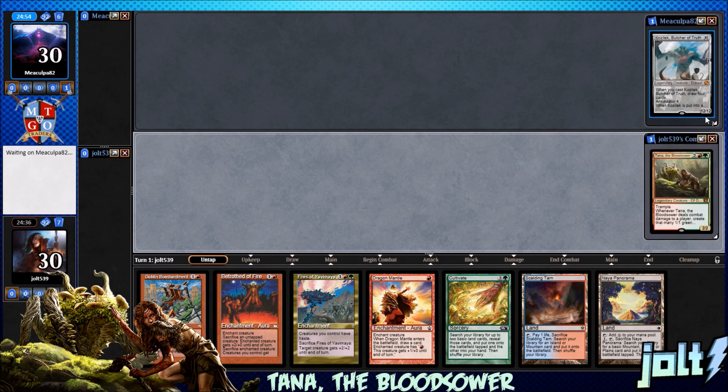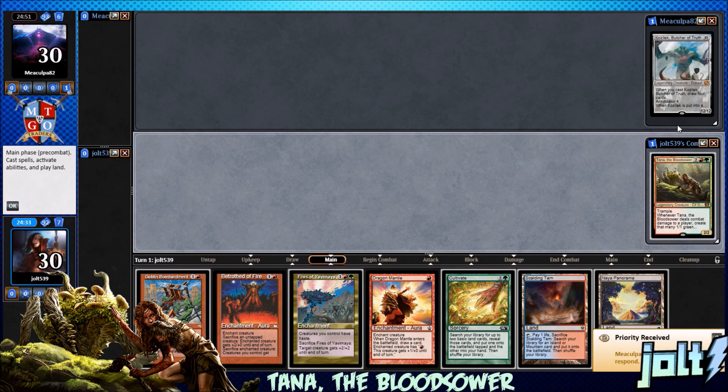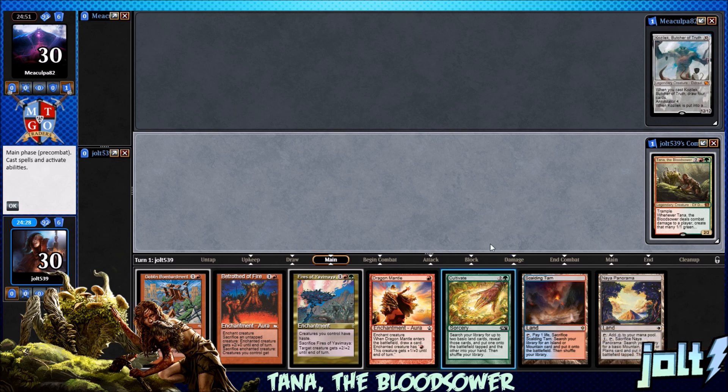It'll be a good way for us to talk about it. Let's get Tana back up. It's Tana and the Saplings versus Kozilek, the Butcher of Truth. Let's go for the Scalding Tarn — that sounds pretty good.